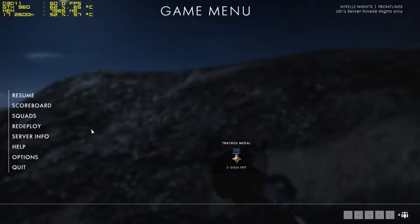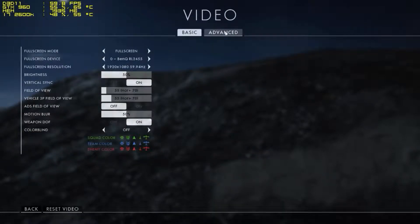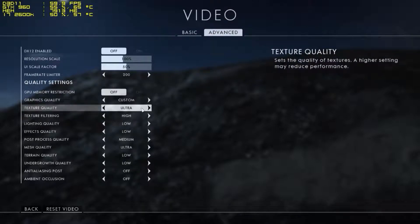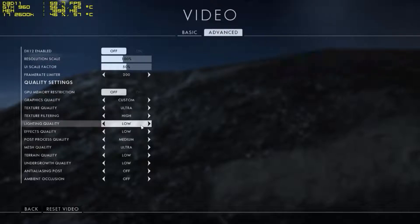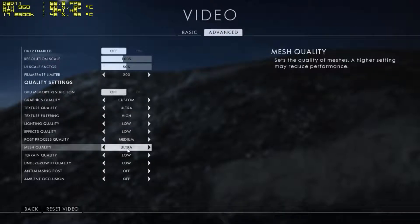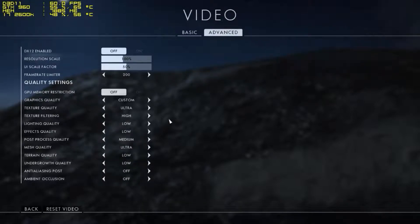I'm going to go ahead now and hit escape, go into the options, go into video and have a look. Let's go into advanced — as you can see: textures on ultra, texture filtering on high, lighting on low, effects on low, post process quality on medium, mesh quality on ultra, terrain quality low, and the remaining settings are low, off, off.